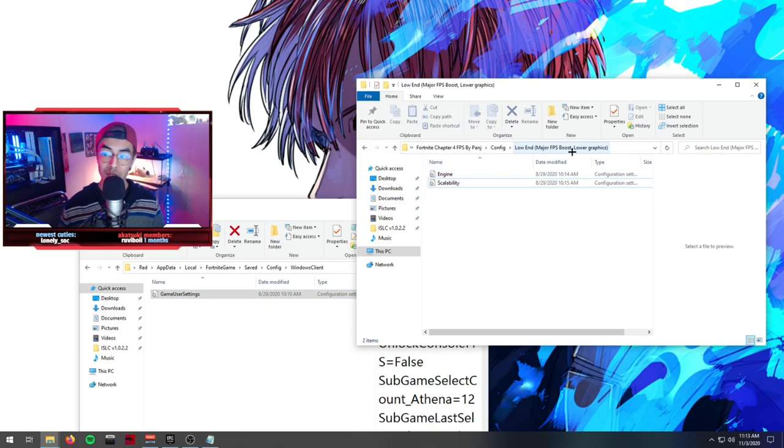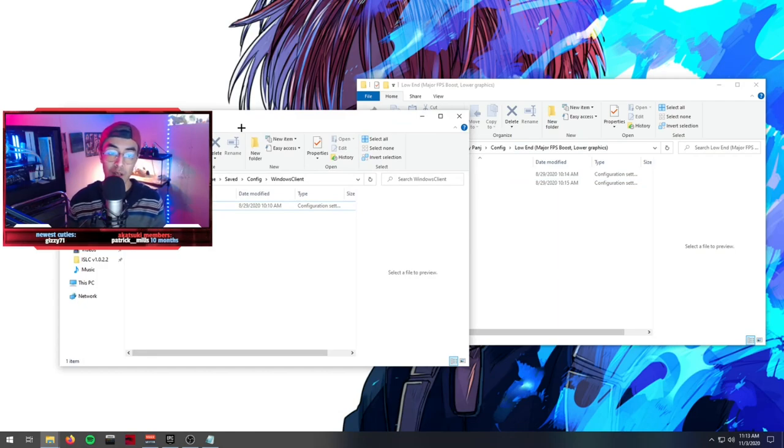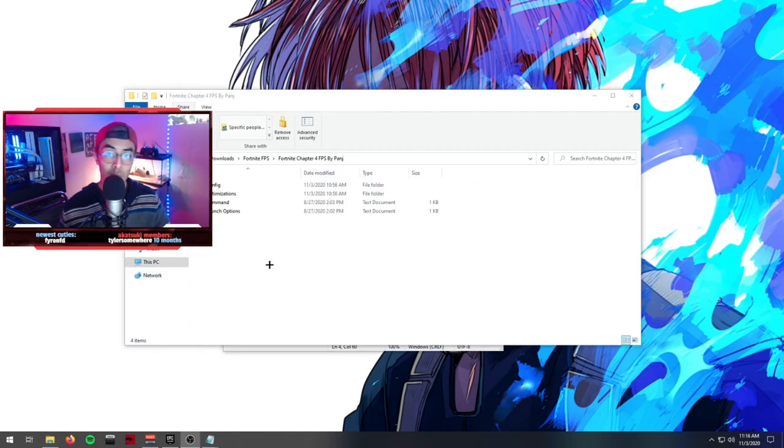Once you've done that, your low-end major FPS boost settings will be applied. Just so you know — if you had stretch res or a custom resolution, this will replace that resolution. All you need to do is go back into the file and change the resolution value to whatever you want. If you'd like a stretch res tutorial, let me know and I'll find a way to do it.